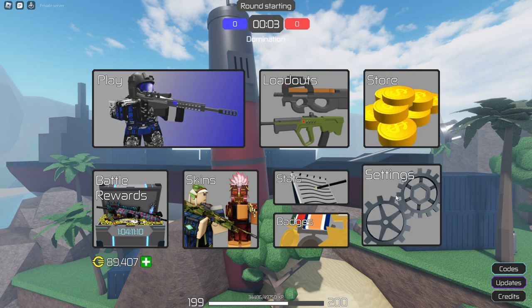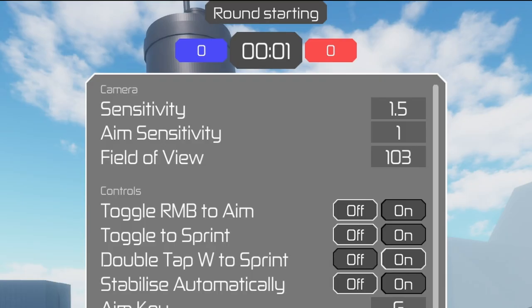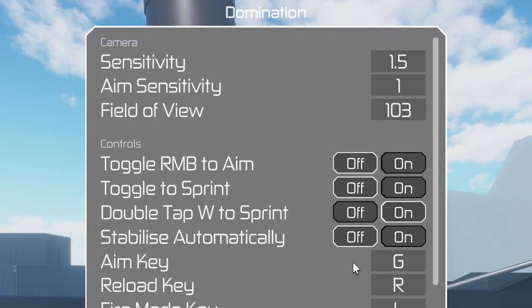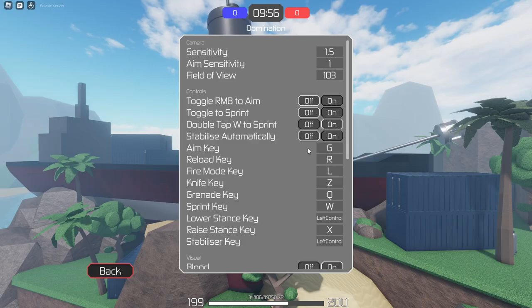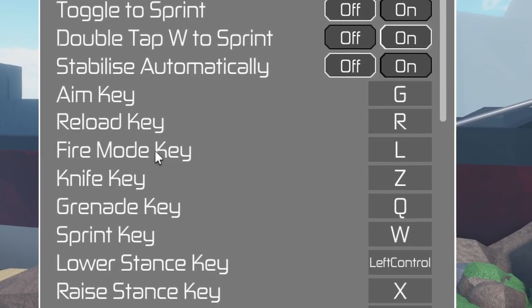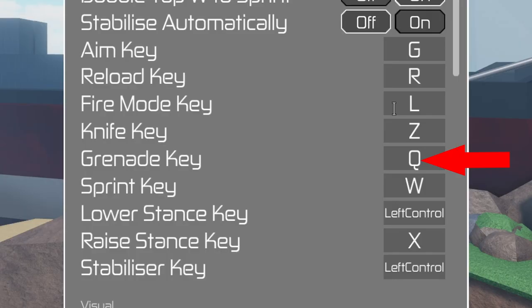Let me show you my settings in Energy Assault. You go to settings: sensitivity 1.5, aim sensitivity 1. I got my field of view at 103, and then my fire mode key to L in order to stay away from all the other keys. I also switch my grenade key to Q because I'm a lefty and it makes it easier for me.